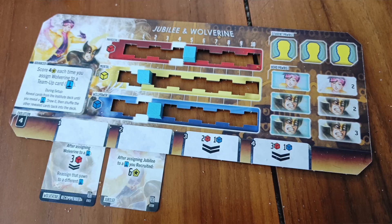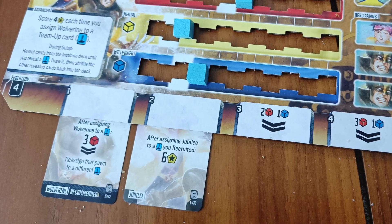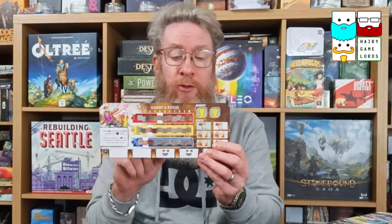As often in worker placement, you are also doing resource management. You've got a double-sided board — the basic player board or the advanced. The advanced gives you a special ability and unlocks an extra set of evolution cards, so you can develop your own engine around your player. You've got three tracks: physical, mental, and willpower, which are basically your resources.